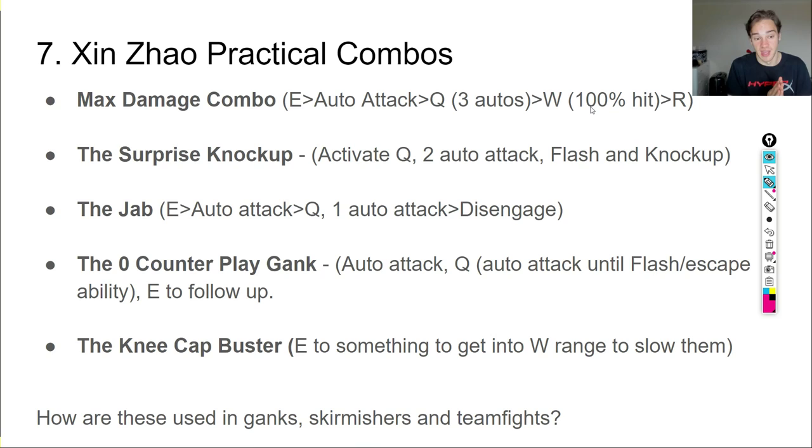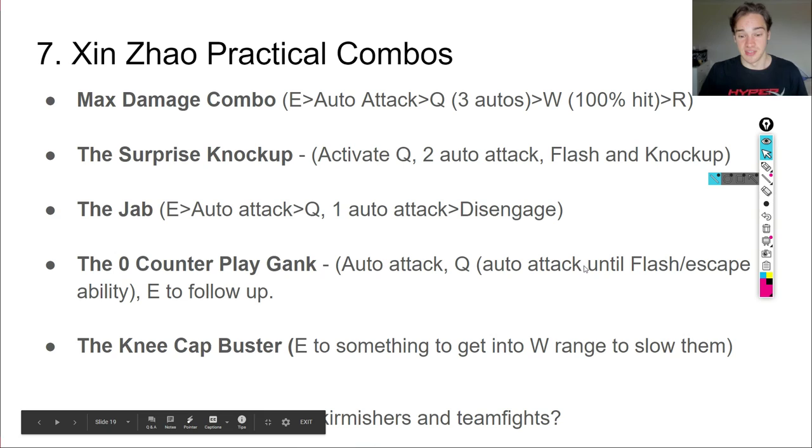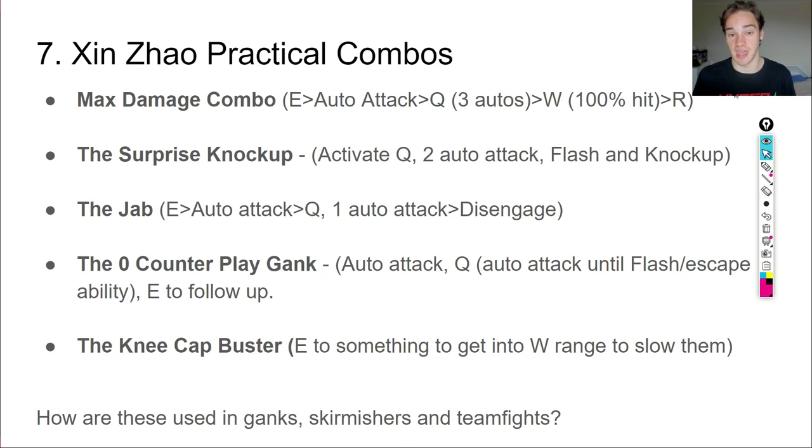The 'zero counterplay gank': start the gank with Q, then save your E as a follow-up to their Flash — you knock them up right as they try to Flash your third Q charge. The 'kneecap buster': E onto something like a Rift Scuttler or champion, then hit W at max range to land the slow on a different target. It's a harder skill shot but very effective. Now let's go into the gameplay footage showing exactly how these combos work in real situations from my 30 games.